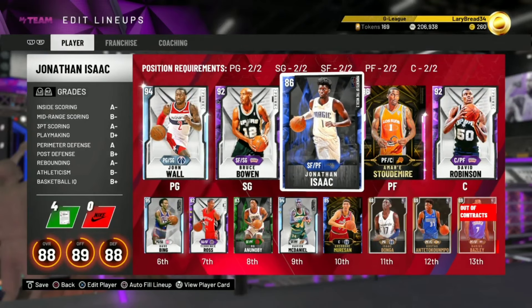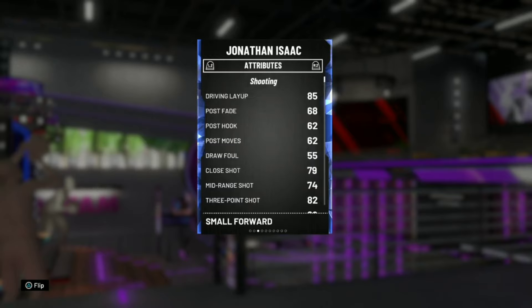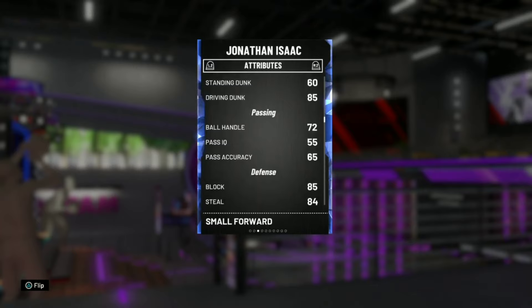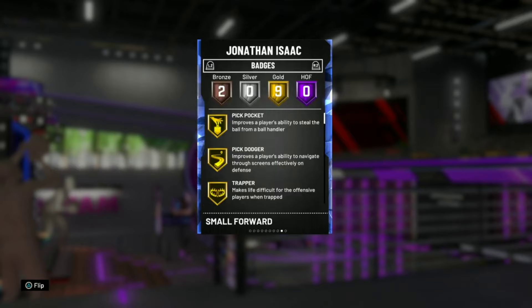What's up guys, it's Derp here and today we're going to review two of the best budget players in the game. First is Jonathan Isaac, a 6-foot-10 small forward with 81 offense and 94 defense. He can shoot the three at 82, can dunk the ball, decent ball handling, amazing defense with block, steal, perimeter and interior defense all above 80. 73 speed, though it feels way faster in the game.